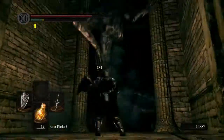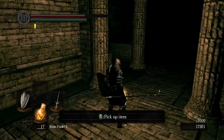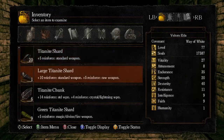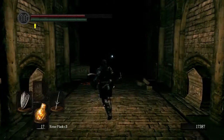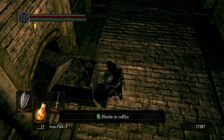There we go, no problem. You did hit me a few times and it's good that I drank my estus. Item: Demon Titanite, that is number two I believe. No, I have a few more — I have six currently. Good, we have here... nestle in coffin?